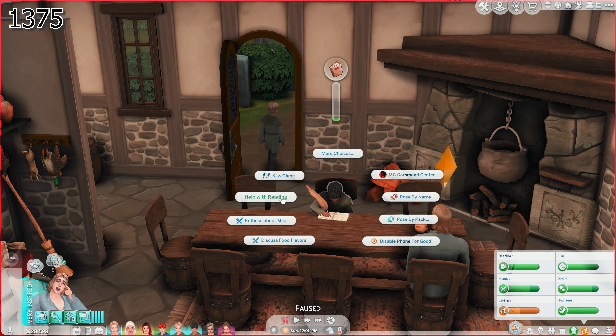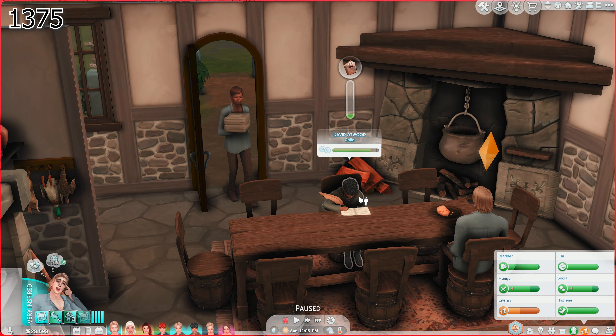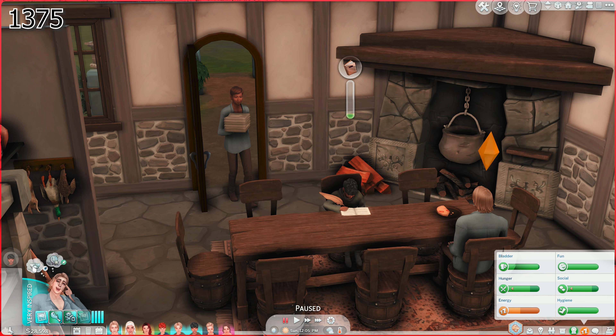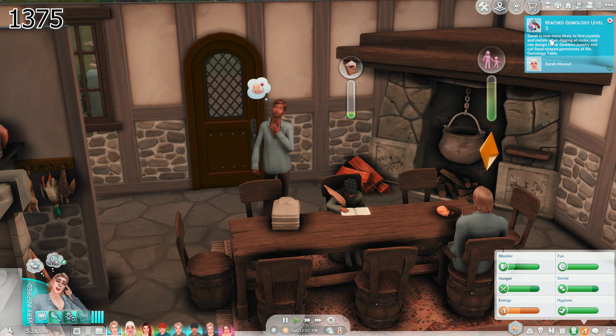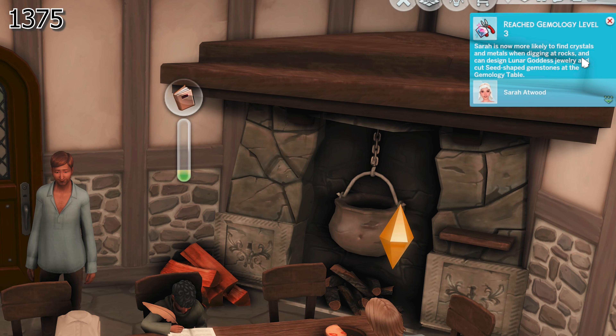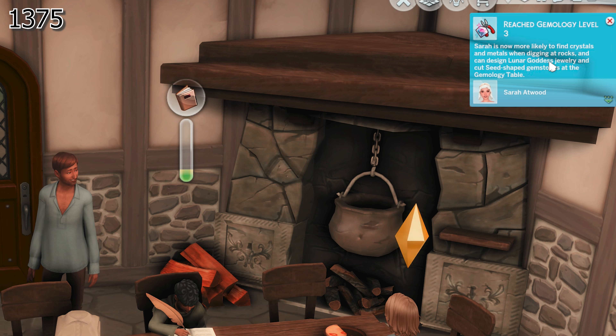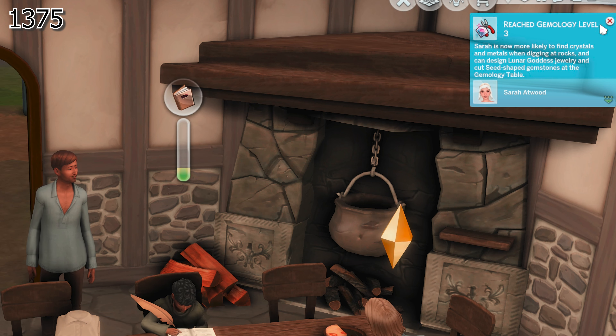Wait, are we helping him with reading? It crosses it off. So maybe it's not working correctly — it queues it up but then takes it off. And she's level three already of the gemology! She can now more likely find crystals and metals when digging at rocks, and can design lunar goddess jewelry and cut seed-shaped gemstones at the gemology table.